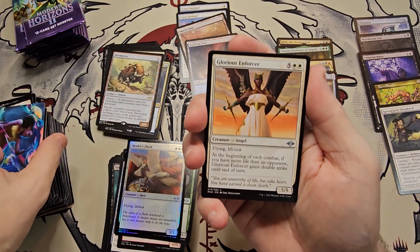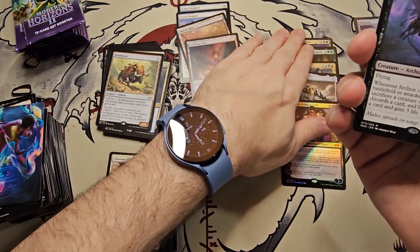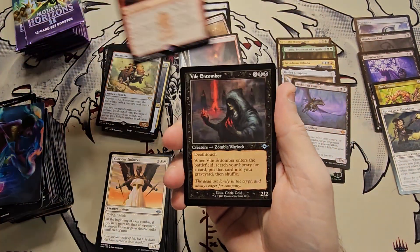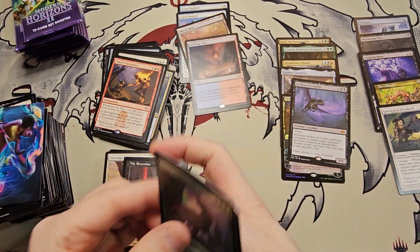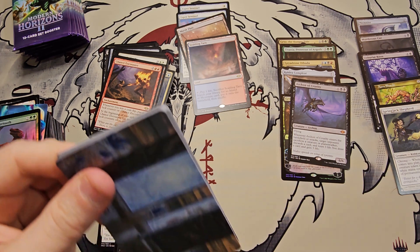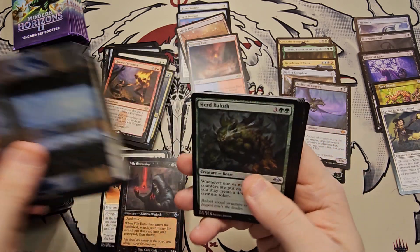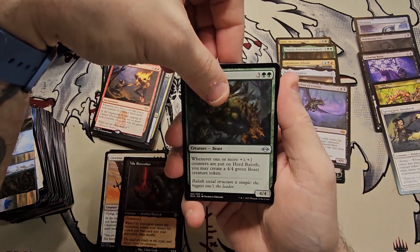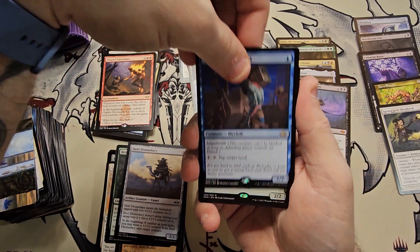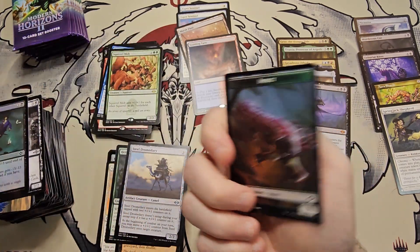Alright — Glorious Enforcer, Archon of Cruelty! Not bad — this is our first decent mythic. We'll take it. Chance Encounter, Violent Tumor, and nothing else after that. Archon of Cruelty — I know it's a high CMC but once it's on the battlefield, if you can keep attacking with it or keep bouncing it, so good. Herd Ballast, the Dromedary, Rishadan Dockhand, Squirrel Mob, Kitchen Imp, Tragic Fall, and nothing from the list.